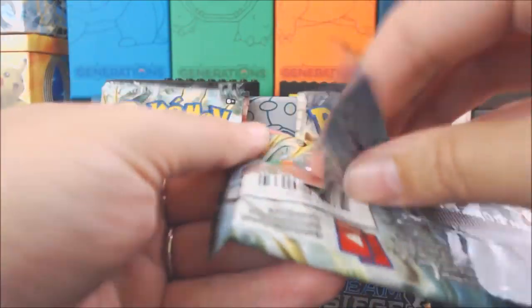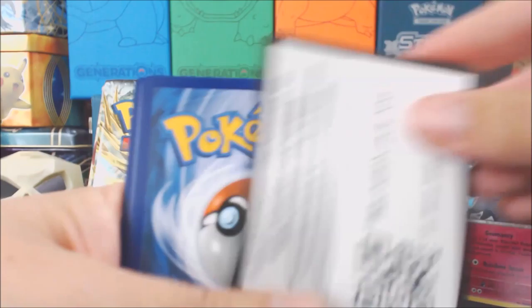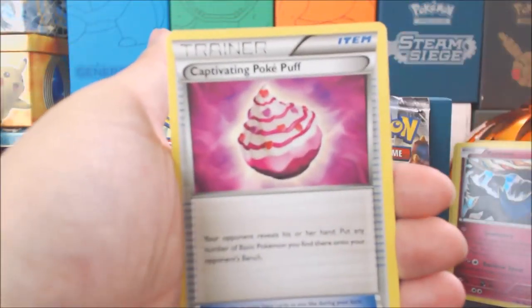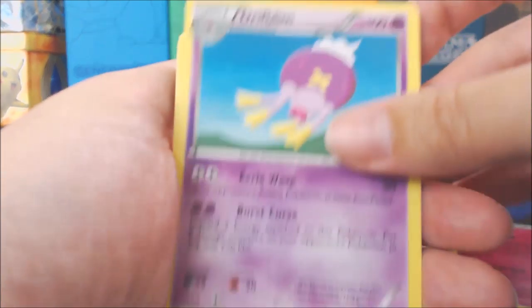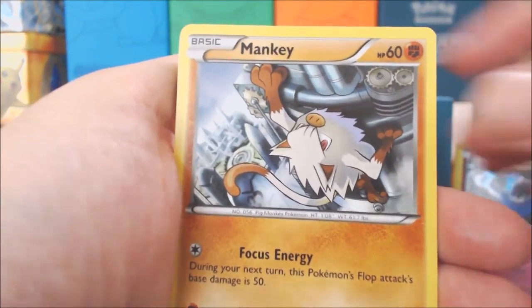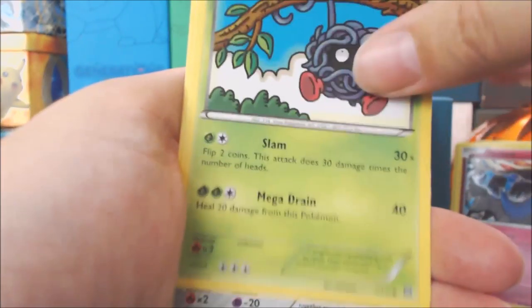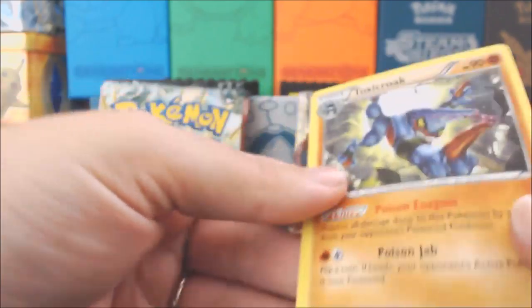Let's go with the Xerneas pack. These packs are like falling apart — they are so brittle. There's another code, you guys can get it. Captivating Pokepuff. Cupcake, Driplem, Ninja Boy, Mankey, Shellos, Croagunk, Tangela, Clink, Cloncher. Reverse Holo and a Toxicroak non-Holo Rare.